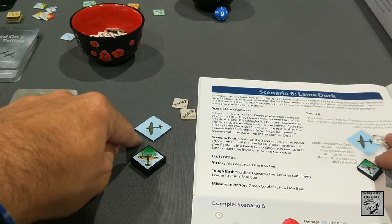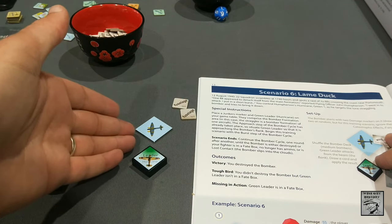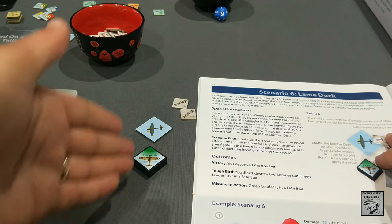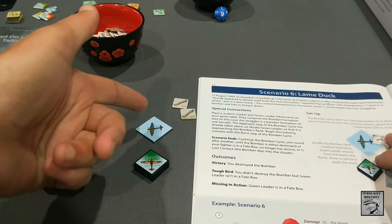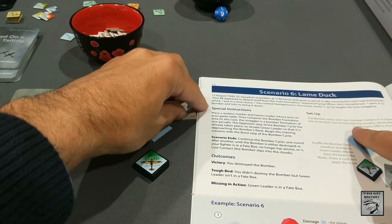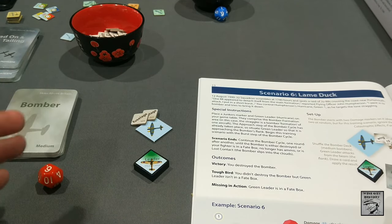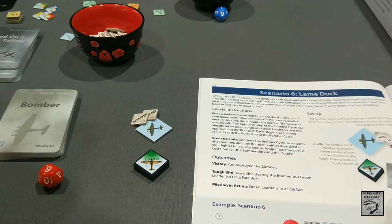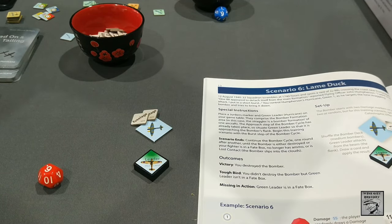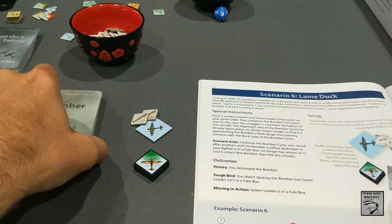I've placed a Junkers marker and a Green Leader on the game table — they comprise the bomber formation area. In this case the straggler is a bomber formation of one aircraft. The approach step has already taken place, so Green Leader is approaching the bomber's flank. We begin this training scenario at the burst step of the bomber cycle. As part of setup the bomber starts with two damage markers on it, drawn randomly but ignoring their catastrophic effects. I've shuffled the bomber deck — this is a medium bomber — and I draw a card and resolve the results.